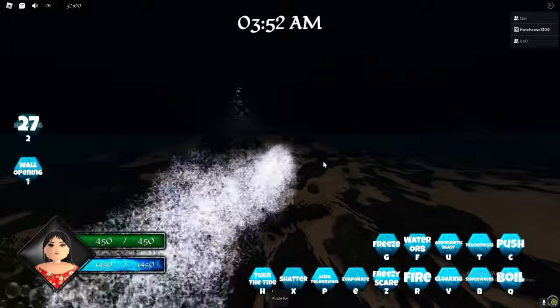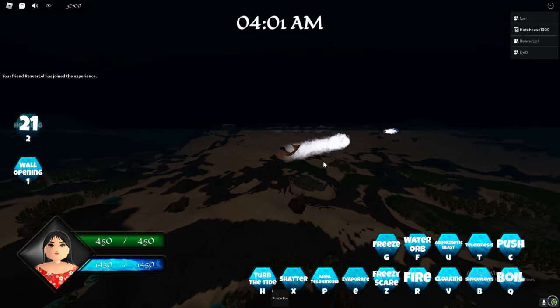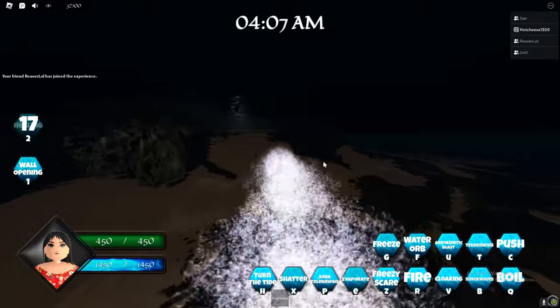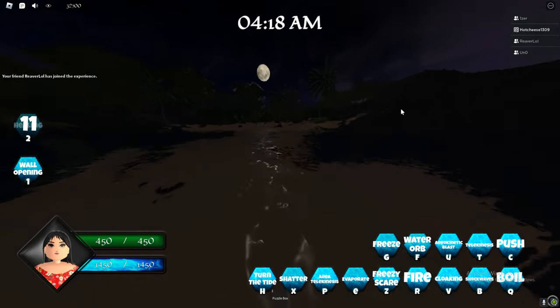We basically swim from the dock to Meiko. Once you get to Meiko from the front, you can see there's the town and there's Meiko from the front.